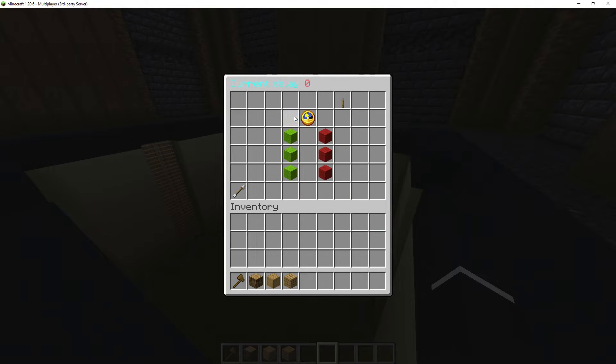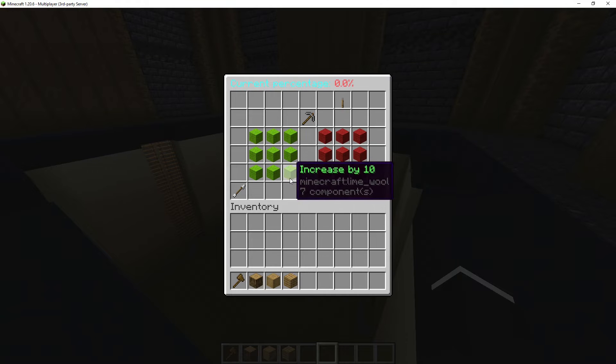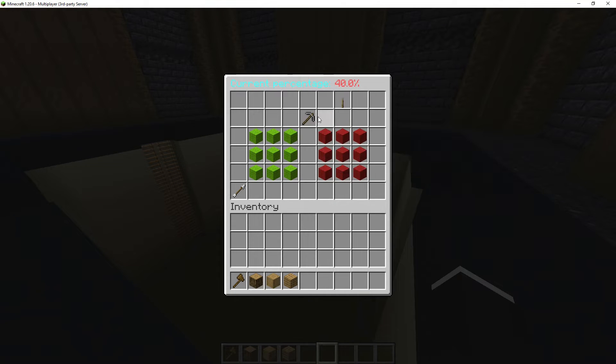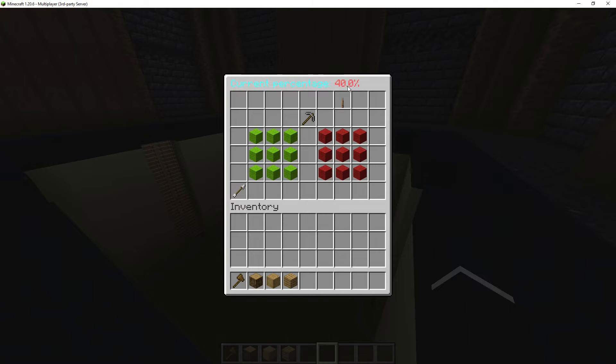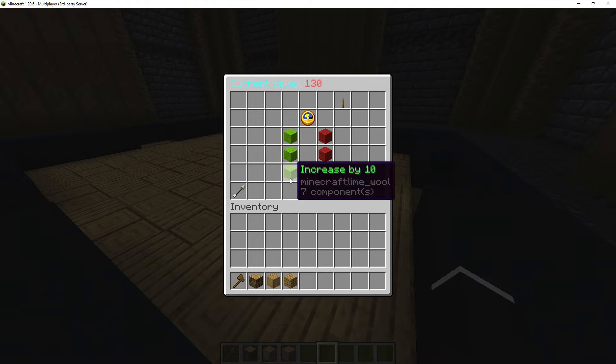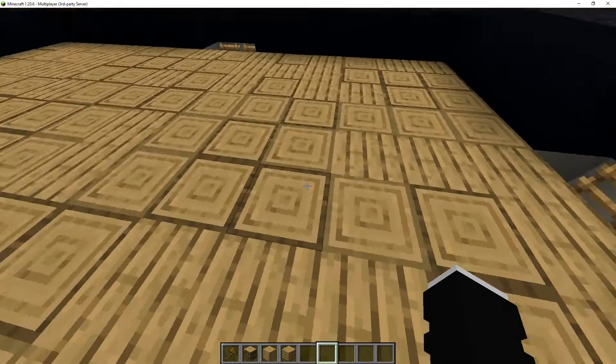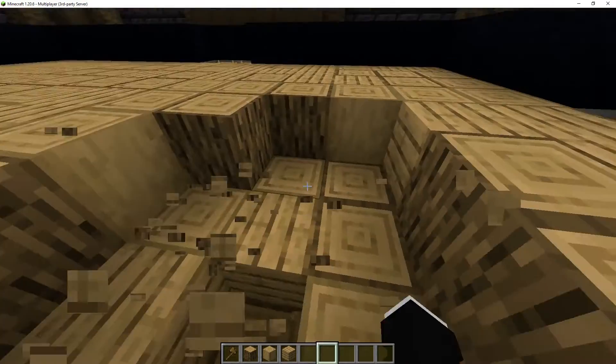Now let's set the delay. I'll go into the delay and switch to percentage mode. I'm going to change it to 40 — so when the current percentage is at 40, the mine will reset. I'll go back, go into the current delay, and change that to 500. As you can see it's already changed. Now I can close all this out and all these blocks are here that I changed the mine into.